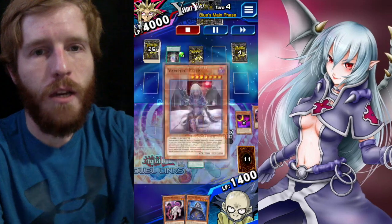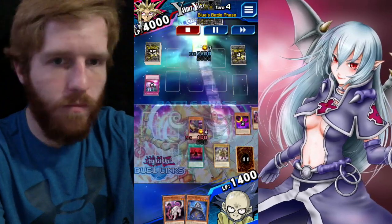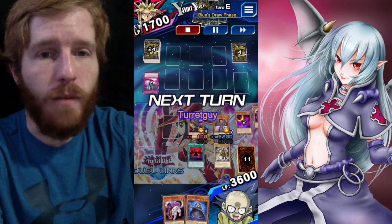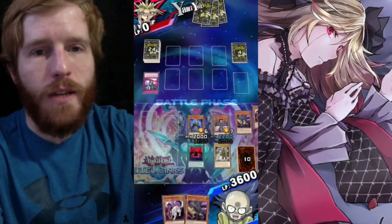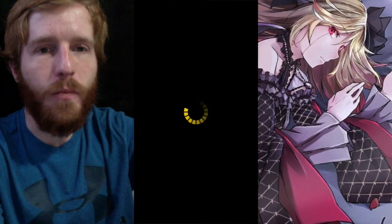I suck up his Power of the Guardians but he Wall of D's me — Power of the Guardians goes in the graveyard, which is awesome because I hate that card. I then sacrifice Gozuki for Grace just in case and boom, easy win, kicked his booty. Then we got Yubell.